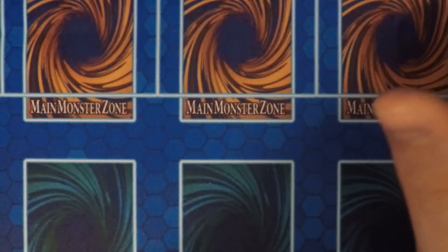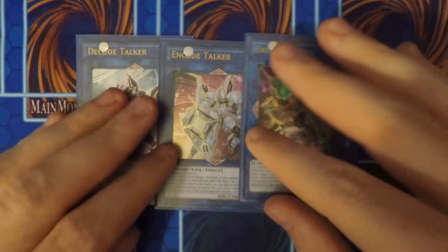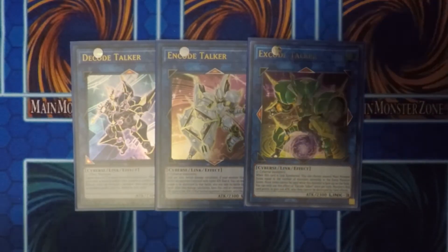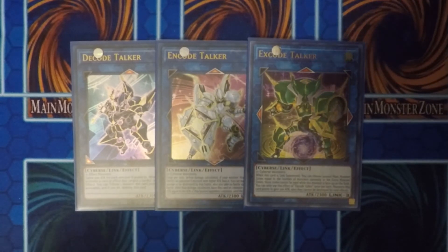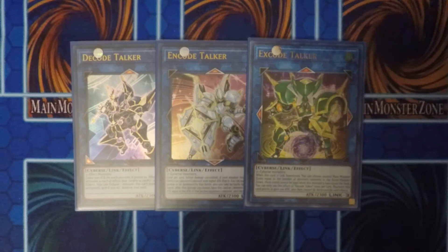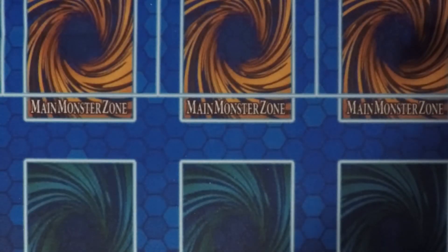Moving on to the Link 3s, I run D-Code Talker, N-Code Talker, and X-Code Talker. I'm looking forward to the new structure decks coming up because they have Transcode Talker and Power Code Talker, so there will be more talkers for powering up the deck. This one blocks monster zones, gains attack points, and gains attack points for battles. It's a good focal piece.